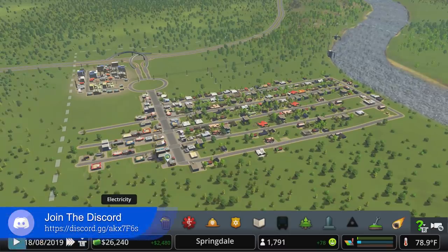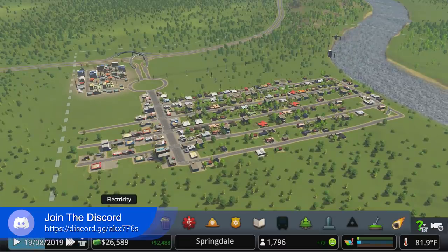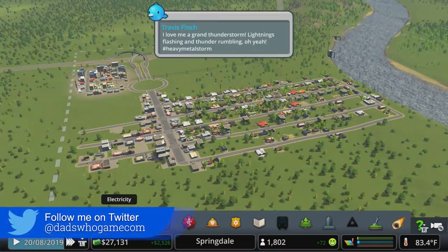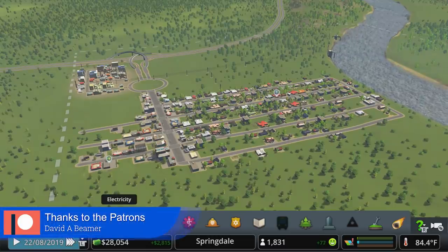Welcome back to Cities: Skylines — the town of Springdale, let's play season four, episode two. As I described in the previous episode, this is going to be a very basic build to start out. We're doing very much a grid system, which may be disappointing to some of you looking for more of a looser suburb or European feel.